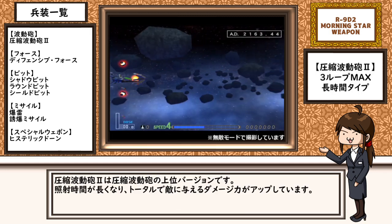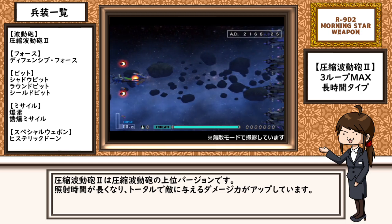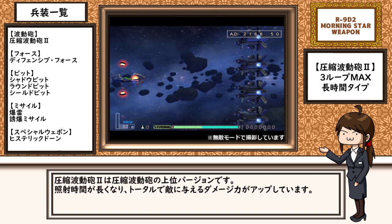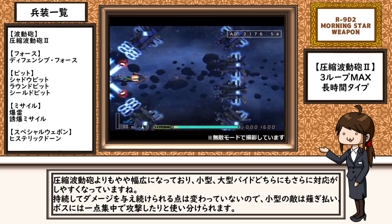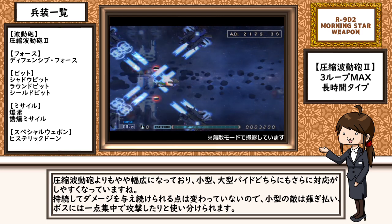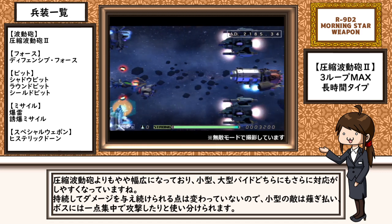圧縮波動砲2は、圧縮波動砲の上位バージョンです。照射時間が長くなり、トータルで敵に与えるダメージ力がアップしています。圧縮波動砲よりもやや幅広になっており、小型・大型バイドどちらにも対応がしやすくなっています。持続してダメージを与え続けられる点は変わっていないので、小型の敵は薙ぎ払い、ボスには一点集中で攻撃したりと使い分けられます。